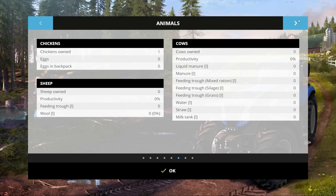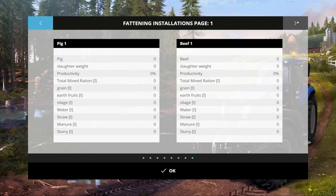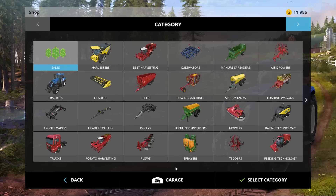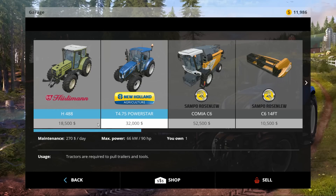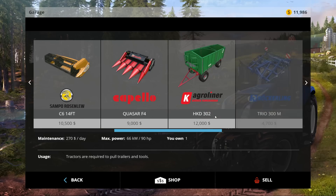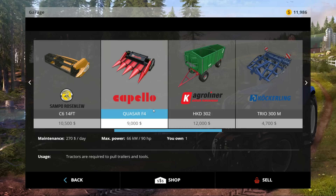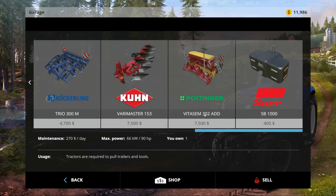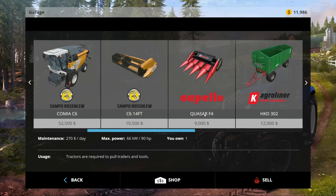Chickens, sheep, cows — I forgot to buy any! We'll get on that right away. The rest of your normal installation is beautiful. In the garage, we get a Hurley, a T4.75 front loader, and we do get a corn header — good on you. Pretty much all the standard small kit. Lovely.